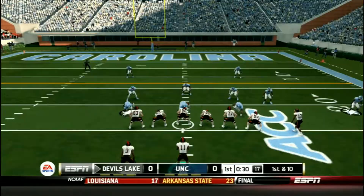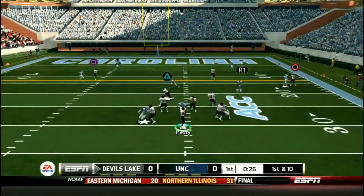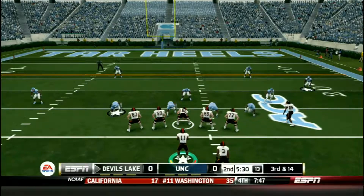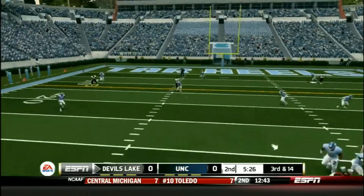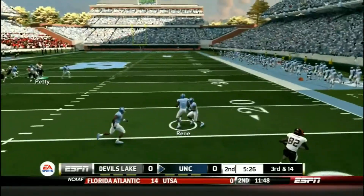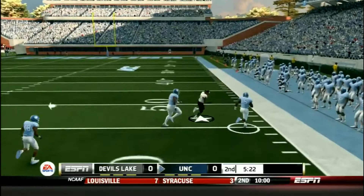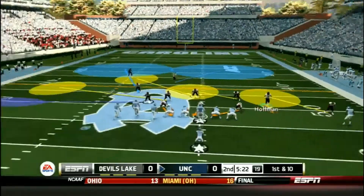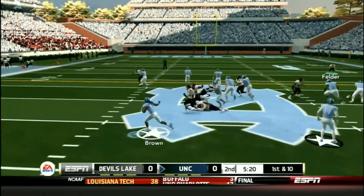Jeremiah did get hurt on that play — Jeremiah got hurt for two weeks, so he's going to miss the rest of this game and he'll be back in the next one against Marshall. Then Petty's back to pass and throws a pick to Rene, who tries to return it and gets pushed out of bounds at about the 48-yard line. So now Devil's Lake is trying to get their defense to get another stop.